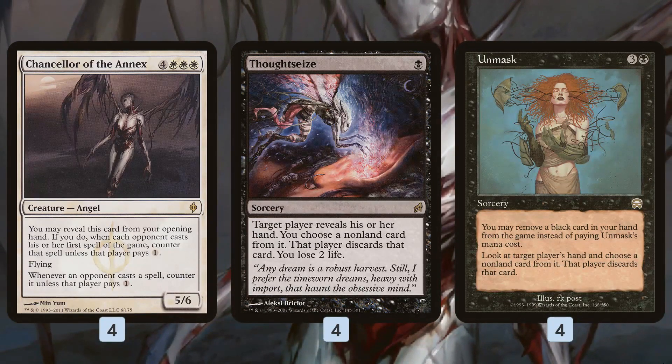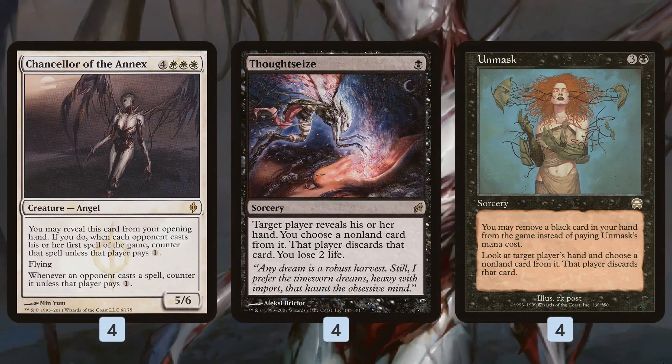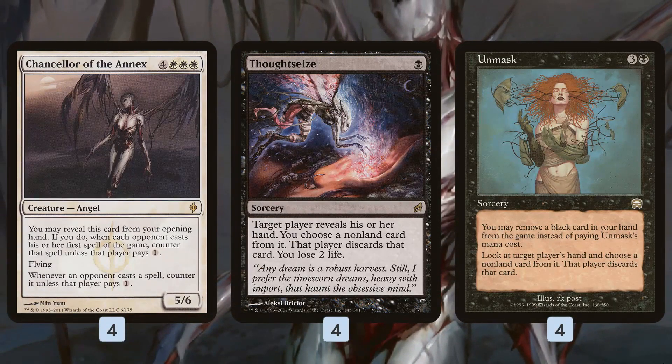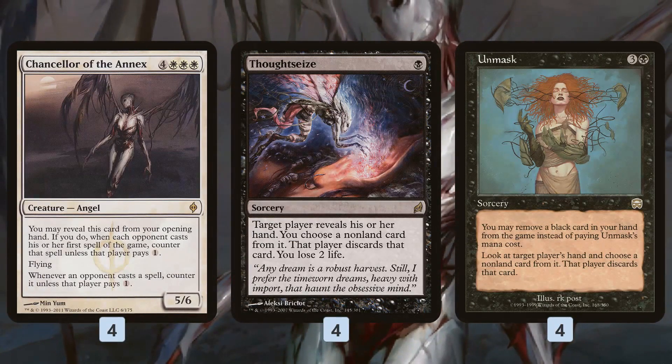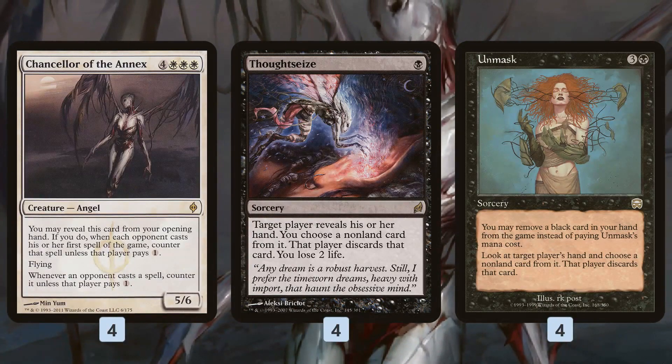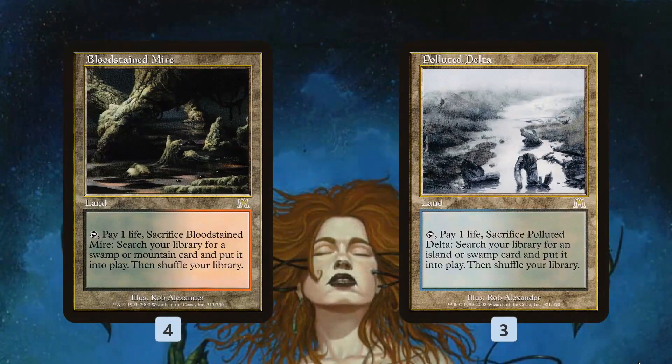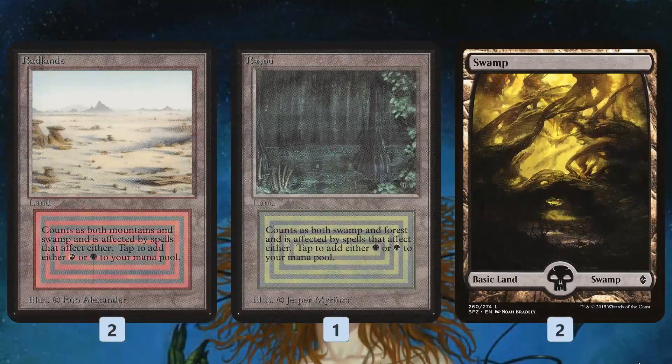You have a ton of ways to protect yourself, and that's the thing that's most exciting to me about this deck — as you look through it, every single card is so dedicated to the purpose. It's all four-ofs. It's a thing of beauty; I really love this deck. As far as the mana base, we get a bunch of fetch lands, some dual lands, a couple of Swamps — not many lands in the deck at all.